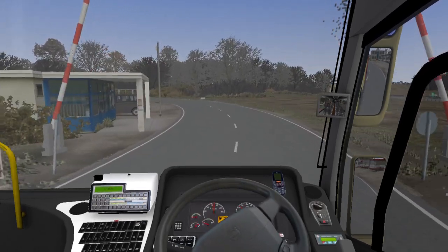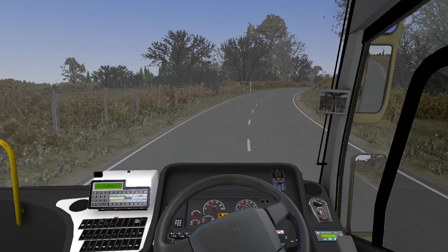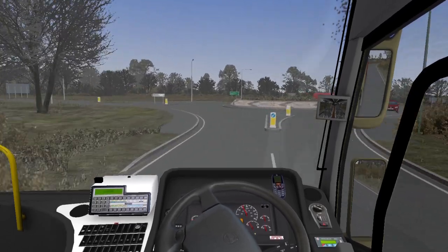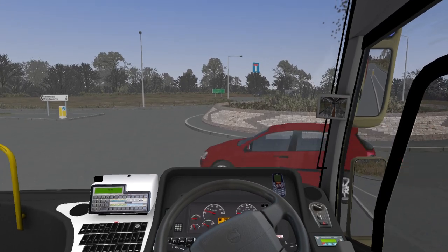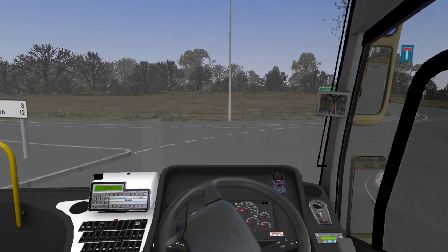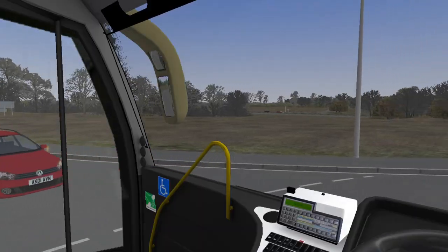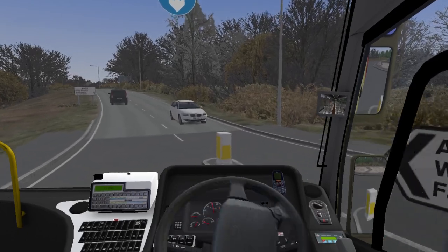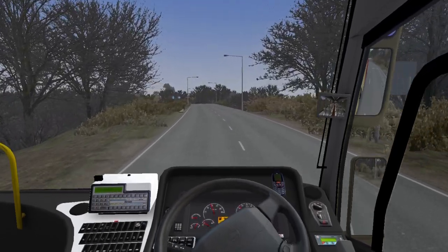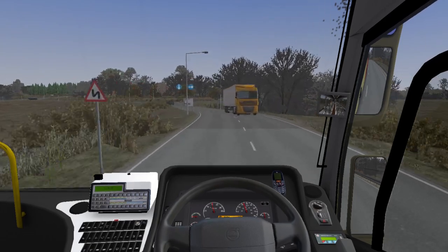When I wanted to drive this coach, I asked myself what map best represents the route it operates, and Farrington Demo came to mind. It's semi-rural with village and town elements, and it has fast roads to give the Levante a bit of a challenge. There is a gearbox mod for this vehicle — unfortunately I did download it but it wouldn't open the file. I think there's some file corruption on the main server as I tried several times, which was a shame.